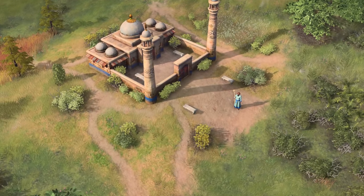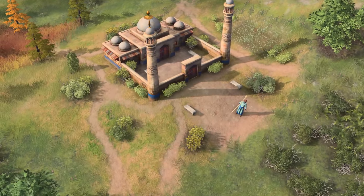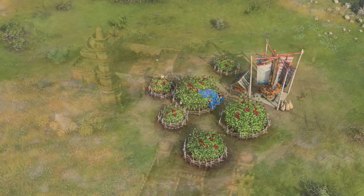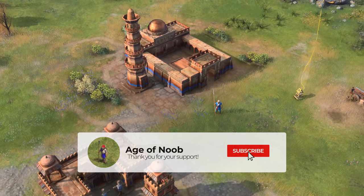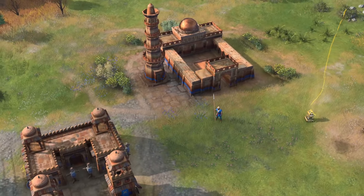The Delhi Sultanate gets its sanctity gold bonus reduced down to 50%, as well as their starting wood reduced from 250 to 200. Thankfully, herbal medicine moved to the castle age as well, and their orchard bonus is again significantly reduced. They do finally get some much needed bug fixes, especially for the tower of victory. The Delhi Sultanate was so strong that it was almost always banned in tournament play, so I don't think anyone would disagree with these changes.